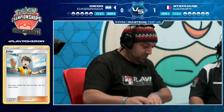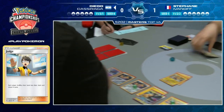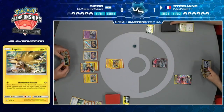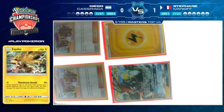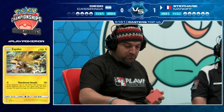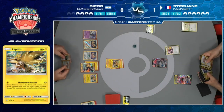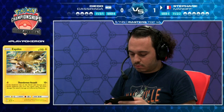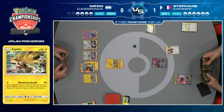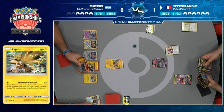We see Guzma bringing up the Meowth, Energy Switch to the Zapdos - an unconventional way to take a knockout, but Diego knows what he's doing. He's in the top four, he's a World Champion for a reason. On Stefan's turn, he's not looking in the best spot, but it's not over. And now we finally see the Dedenne Change happening.